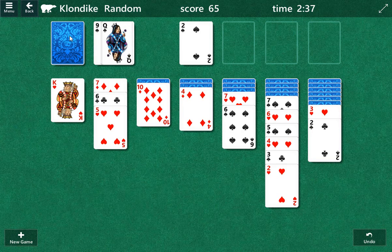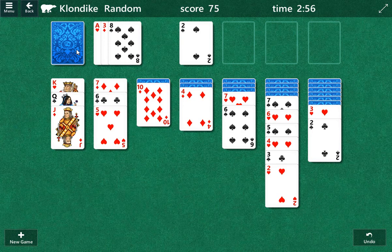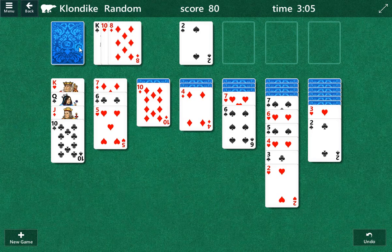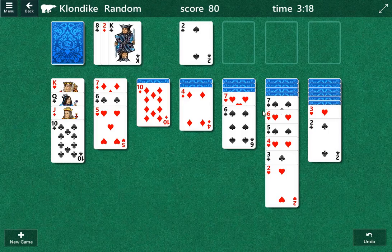I'm supposed to go through eight. Oh, we play the queen — we did find a card we can play. It's the second time we've done this. So we can get to this ten. Is there a red nine somewhere? Black nine, red eight, black seven.